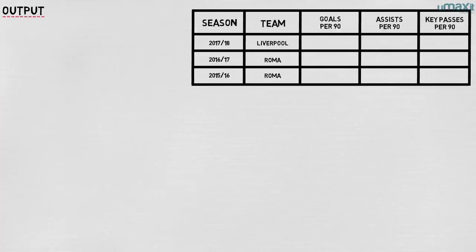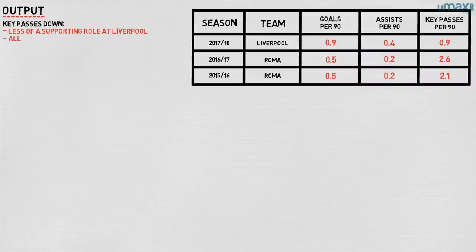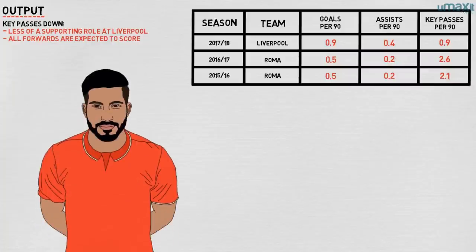His output for Liverpool this season compares well in terms of attacking output with his last two league seasons at Roma, although his key passes per 90 are down. This is likely because he has less of a supporting role at Liverpool. All of the Reds' front three are expected to weigh in with goals and attack directly, so key passes tend to come from deeper-lying players such as Emre Can or from the full-backs.